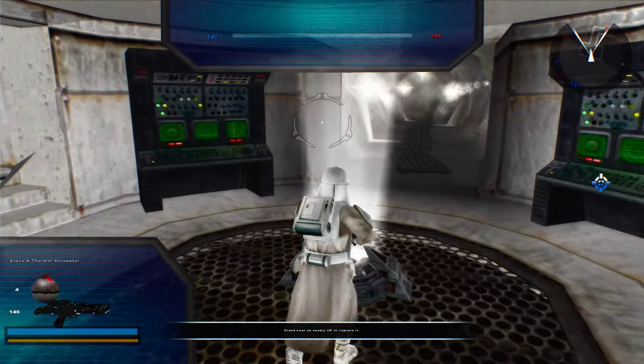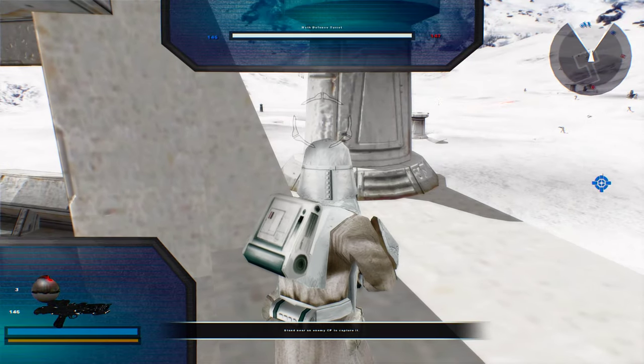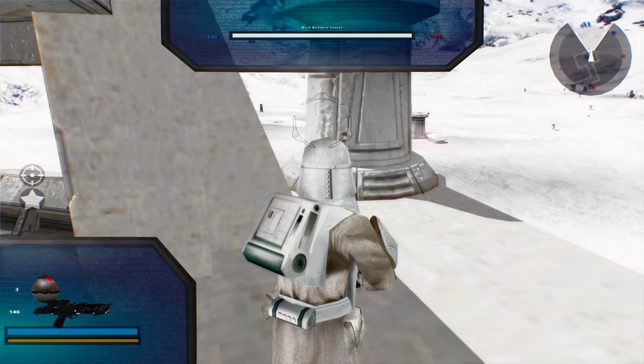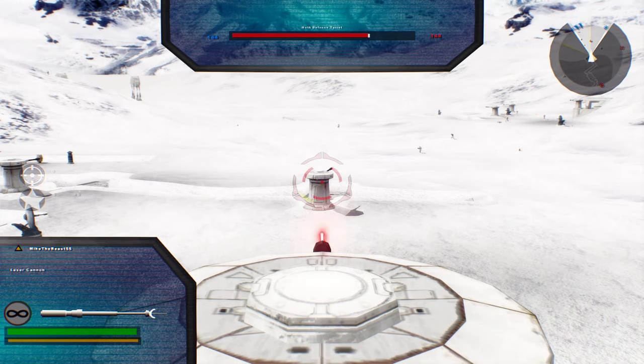Very, very simplistic to capture a command post like this, for whatever the reason may be. A command post is under Imperial control. Hostile reinforcement count is diminishing.